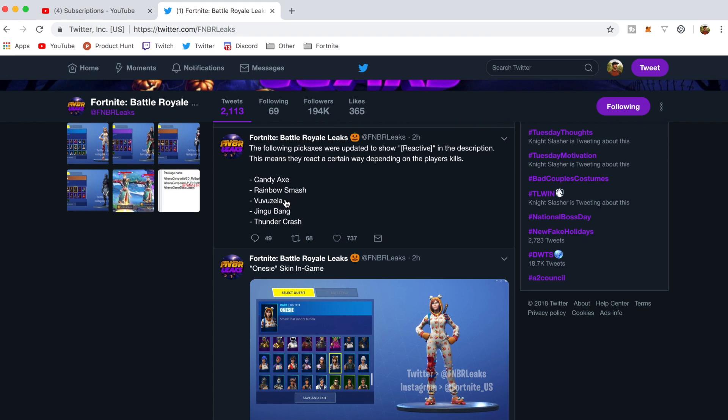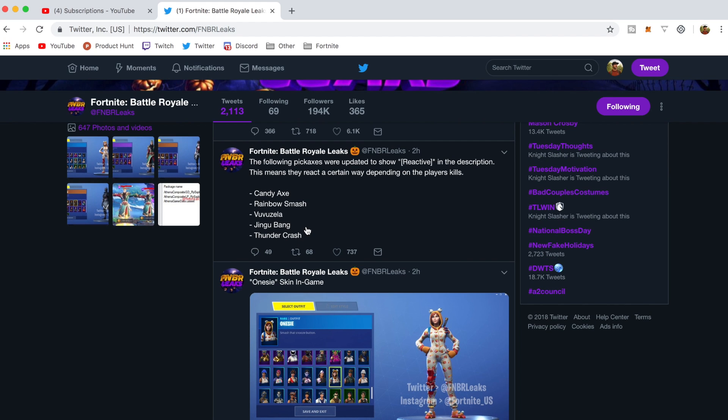Vuvuzela, which is the soccer one, Jingu Bang which is the Wukong pickaxe — right now it just glows red when you hit stuff, so we'll have to see what that does — and Thunder Crash, which is the Dark Bomber pickaxe. That's cool that we've got some more detail on the pickaxes. Hopefully they do this with more items — the reactive stuff or the different styles. I really like to see that; it allows for more customization and more unique stuff.